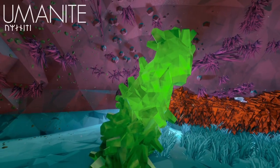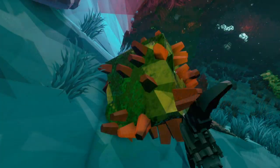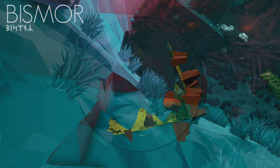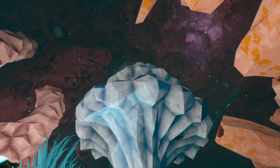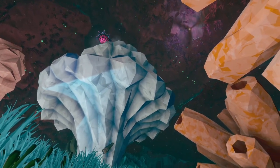Rare stalagmites of oomenite can also be found at these depths, scattered amongst the more common cubic formations of bismor. Analysis of the rockline in these caverns suggests that the Dense Biozone was once completely submerged in water, an idea reinforced by the many species of coral that still adorn the caves.